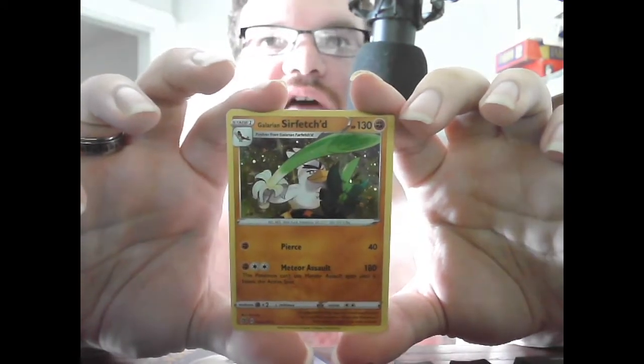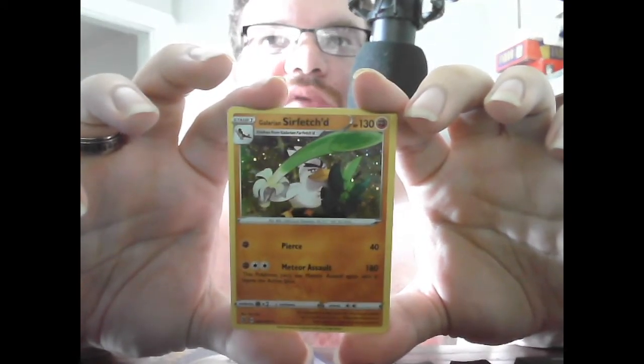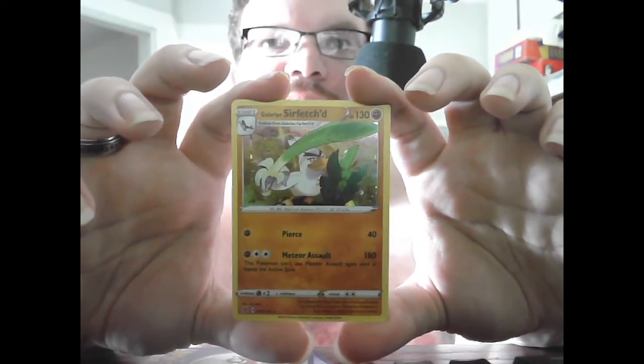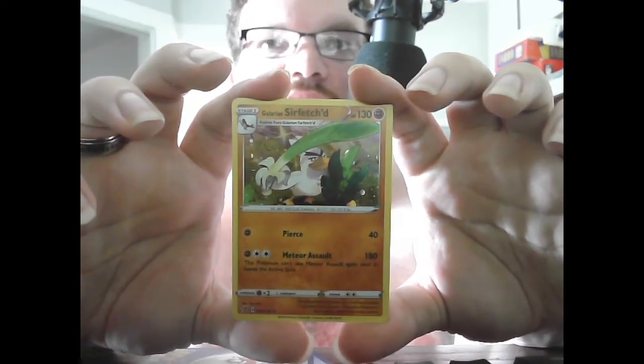Then we have Galarian Sirfetch'd. Stage 2, HP 130, Fighting, Reverse Holo. Pierce, 40. Meteor Assault, 180 — this Pokemon cannot use Meteor Assault again until it leaves the Active Spot. That's actually kind of interesting. It's not bad, though.